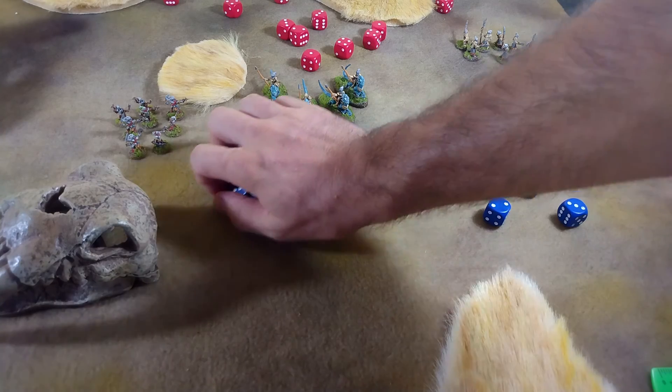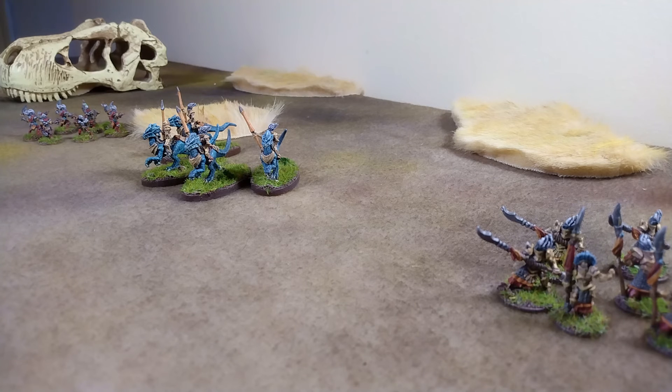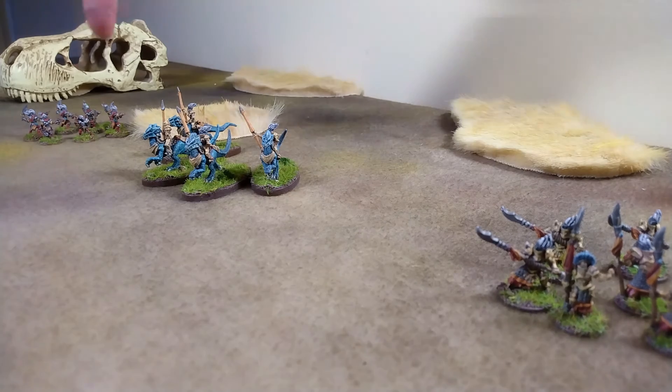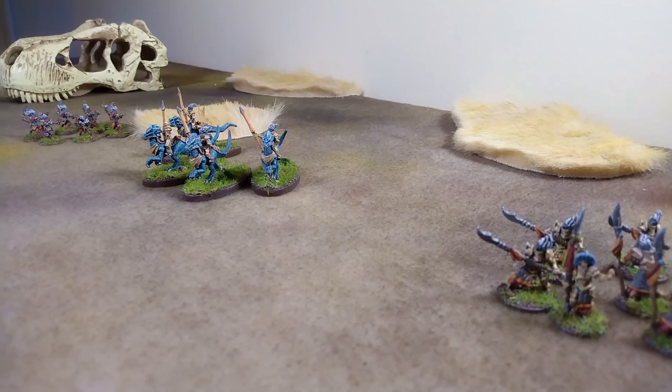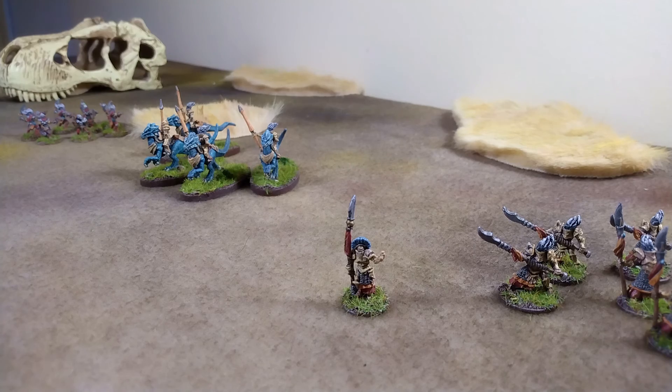Our defender gets three points for every unit at half strength or more that moves off the table — three, six, nine points to the defender. The attacker earns two glory for every unit destroyed or routed; they were only able to manage two of those. With a score of nine to four, the Dark Elves have proved their mettle — and that's not even their full power. We still have another unit of elites or maybe scouts and another unit of sword guys yet to be painted. But our general Dark Elf here — he's the man.